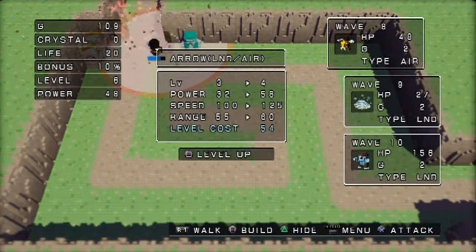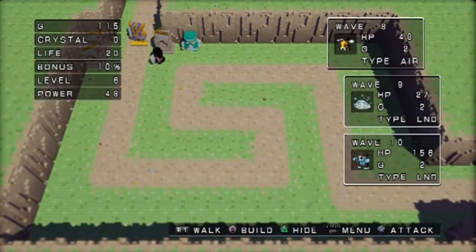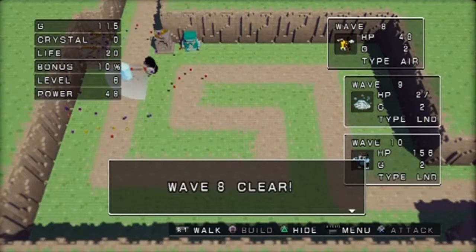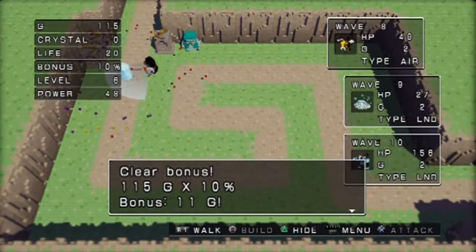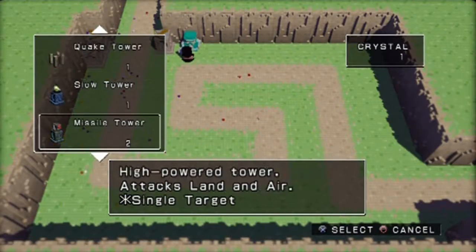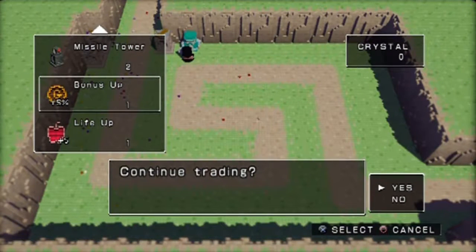Another knight's gonna come down - here he comes. Wave eight is done. Buy another crystal - we'll use the crystal to buy another bonus up. Get that money, money, yeah.